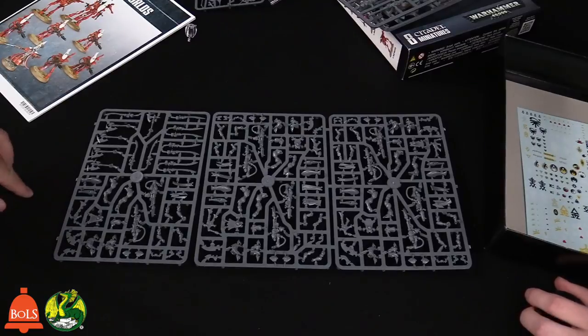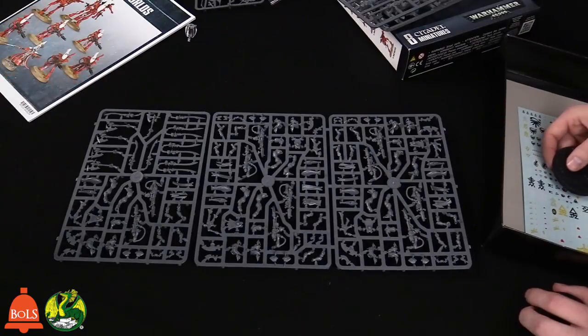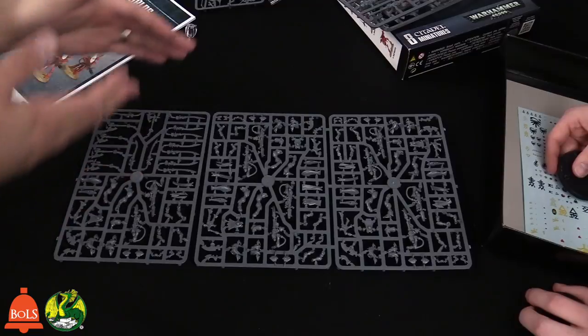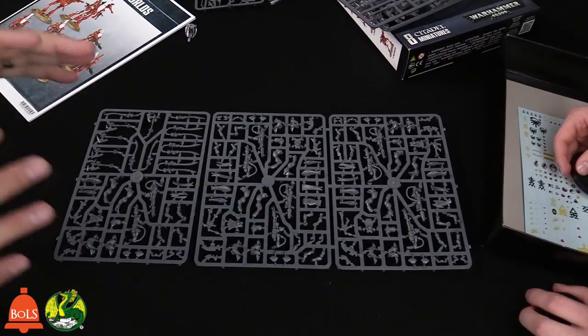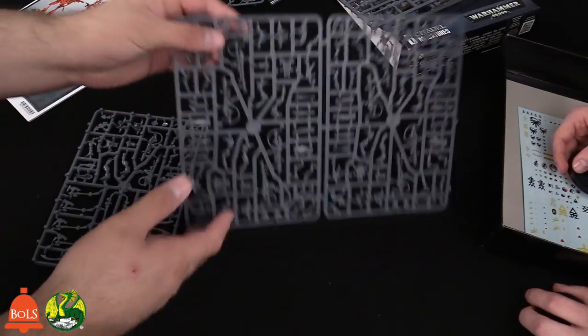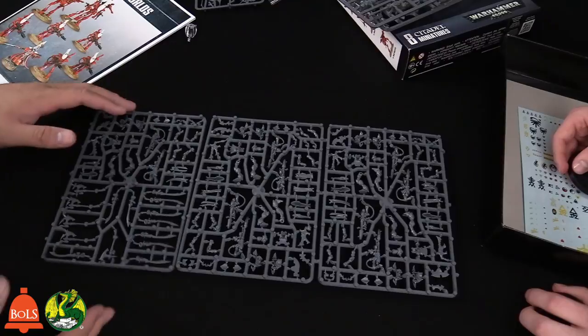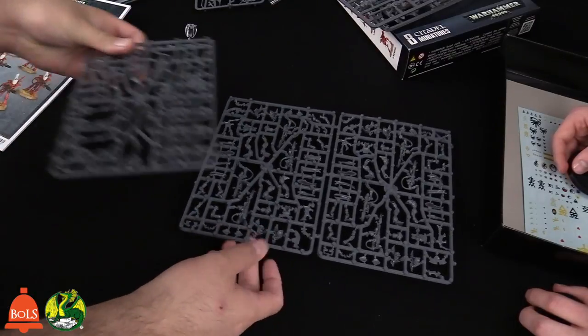I actually used a combination of super glue and plastic glue. The plastic glue was perfect for bits I was going to glue and then move off to the side and let them set. But when attaching the arms I used super glue because I wanted to get the arms in position quickly and make them look dynamic. Be patient with them — some very good advice.